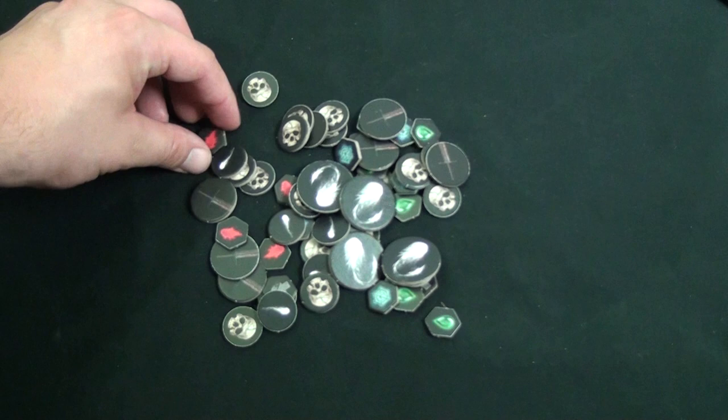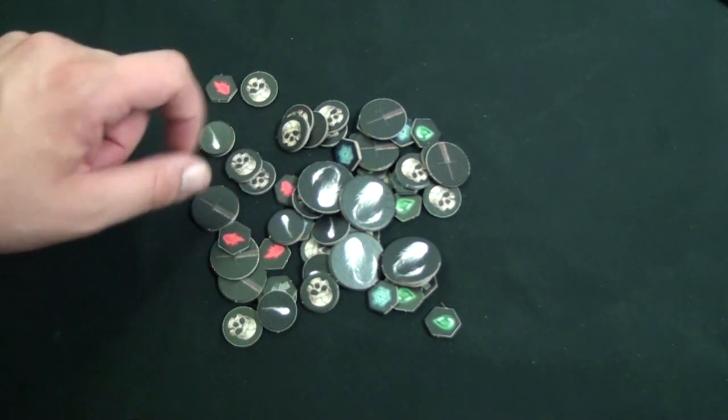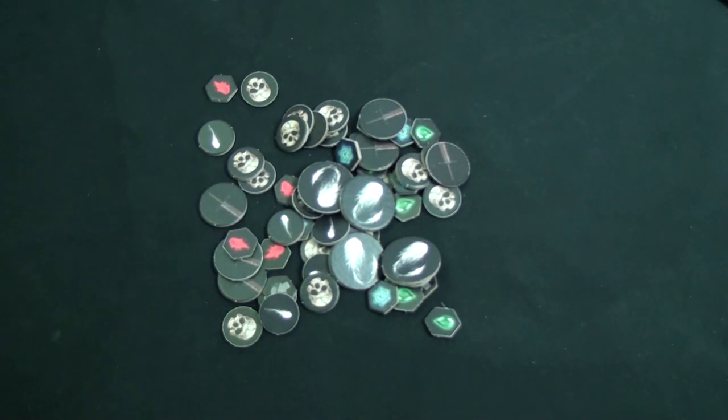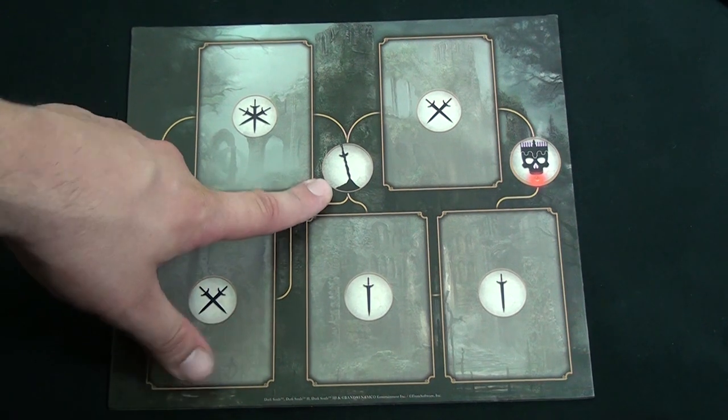You should also have a place for all your tokens: hit tokens, status effect tokens, souls of the small and big variety, and encounter complete tokens. All of these will be off screen for this demonstration. Now, how to play.